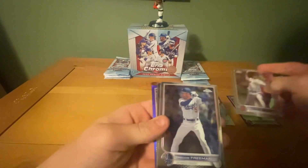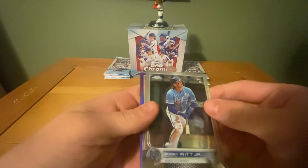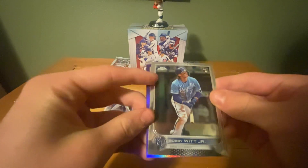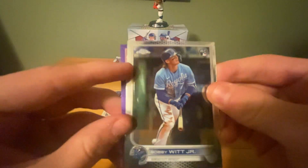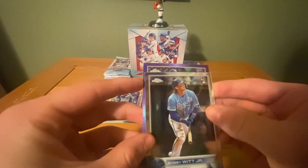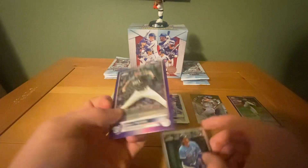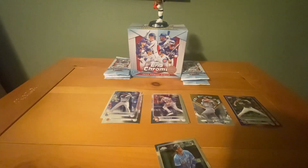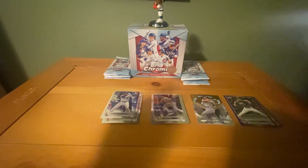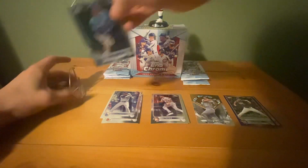Pack 2: Nick Pavetta, Freddie Freeman — hey, there we go, Bobby Witt Jr.! This is the true parallel but you can kind of see how it's off-centered, very heavy on the left. Our purple is going to be Freddie Freeman — not even a rookie. Not a bad Bobby Witt though, definitely going to take that one.